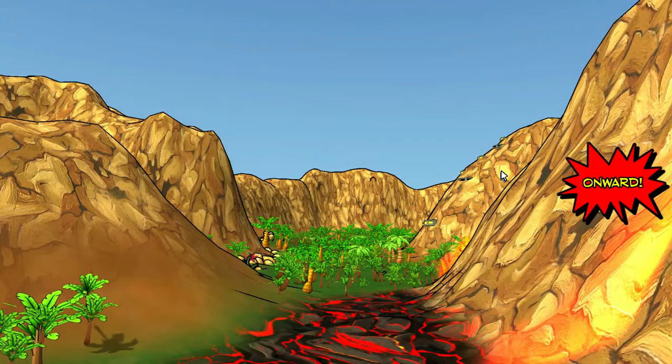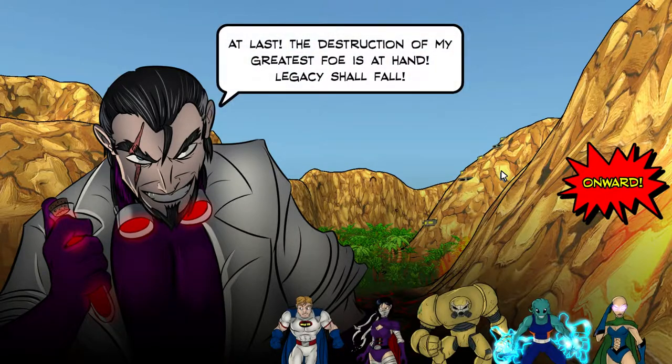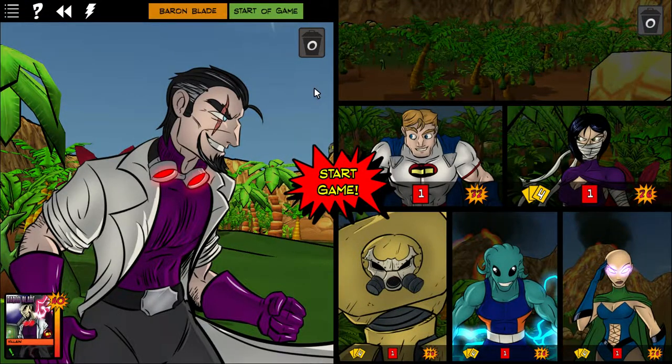There have been a few changes with how the game works since my tutorial video. Patch 1.3 came out with the Rook City expansion. A few mechanics — or rather how the mechanics are presented — are a little different. One improvement is that now there's a 'Start Game' button, so I can analyze the field before things get started rather than the villain's turn going automatically.